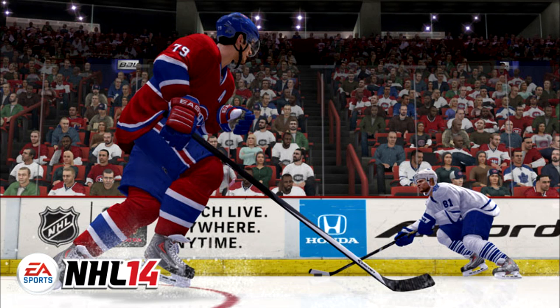As you can see in this picture right now, I believe that's Andrei Markov — correct me if I'm wrong — but he's trying to take off the angle from Phil Kessel. He's aware of Kessel's intentions and he's strafing towards him to probably poke check or take the body. So it looks like the defense is a lot smarter in this game. It happens every year and we think it's going to turn out great, but I can't really say until I get my hands on the game.